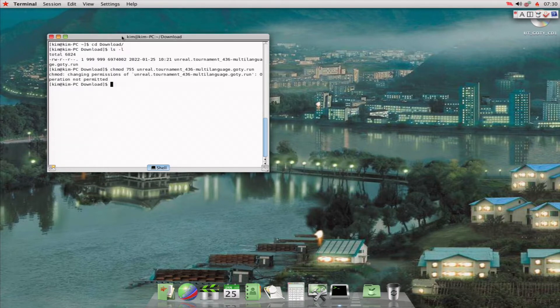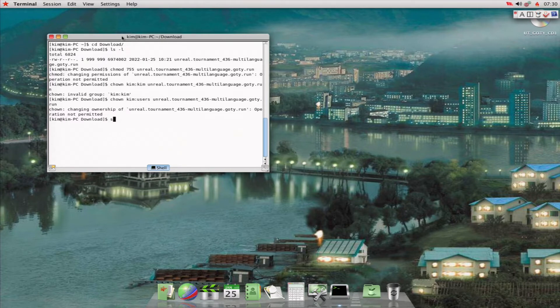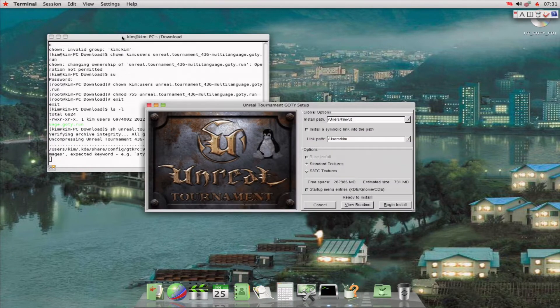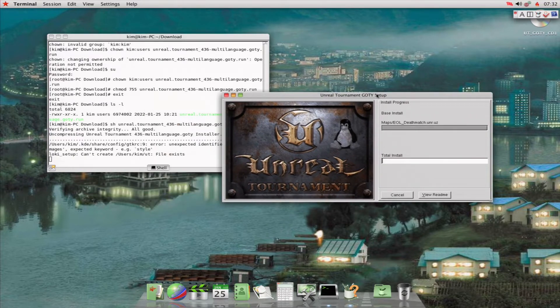I'm going to speed up the video from here during the installation. First I need to take ownership of the installer script. Then I need to change the mode using 755. All you really need is read and write permissions, but we're doing it the quick and dirty way. To run the script — and it didn't blow up. I'm going to allow the defaults for now. Typically you'll want to have this run as root to install to the /usr folder, but since Kim is the only user of this machine, we can get away with installing it to Kim's home folder. Best practice is you really should install to the /usr folder, but it means you'll have to install any mods, mutators, etc. as root.